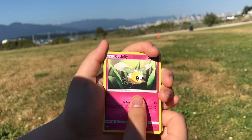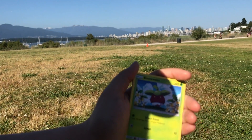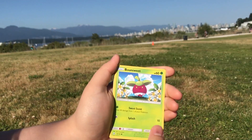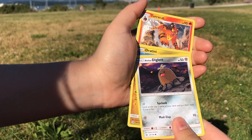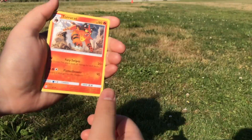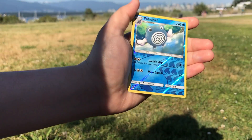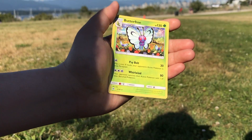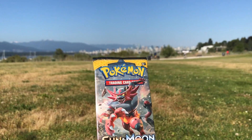First pack for my girlfriend: Cutie Fly, Skarmory, Bounce Sweet, Diglett, Dratini, Toracat, Energy Switch, Trumbeak, Poliwhirl, and Butterfree. Next pack.